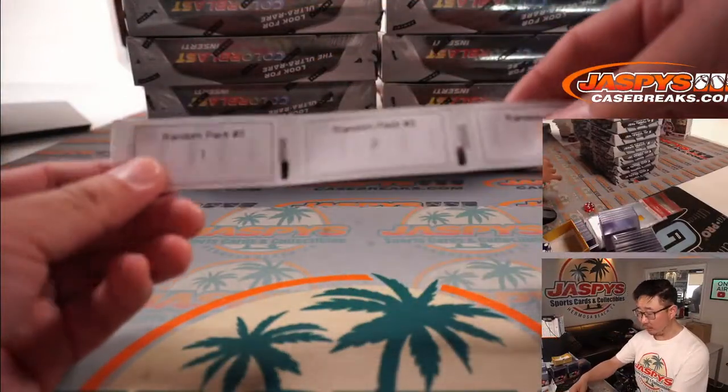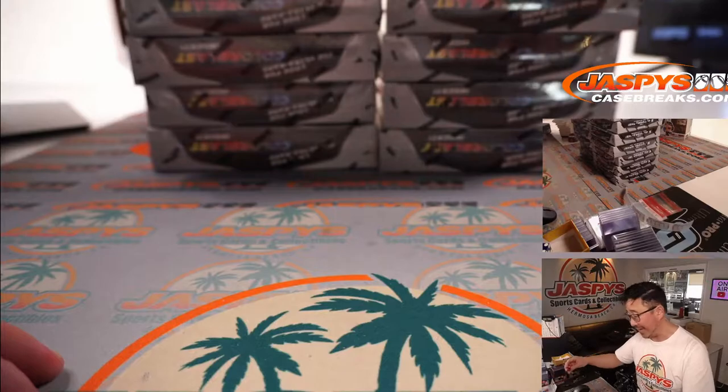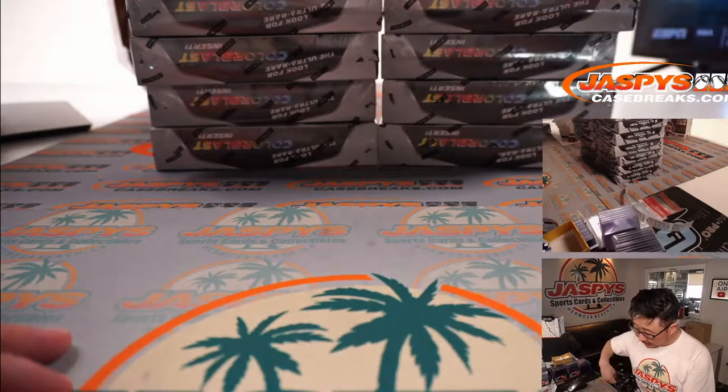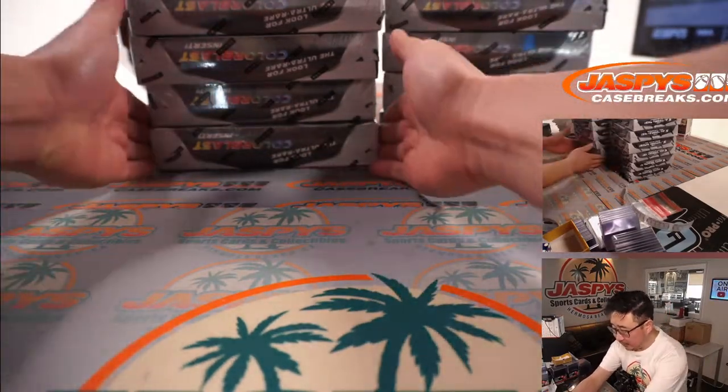First of all, we're going to select a box, then we'll open the box, label the packs, and then we'll see what you get randomized with. So first of all, we're going to pick a side — one, two, three for the left side, four, five, six for the right side.